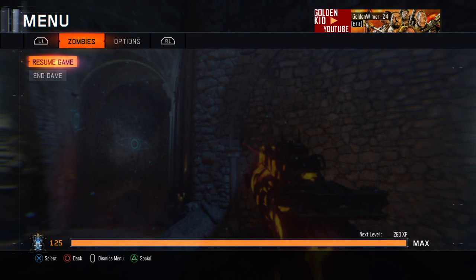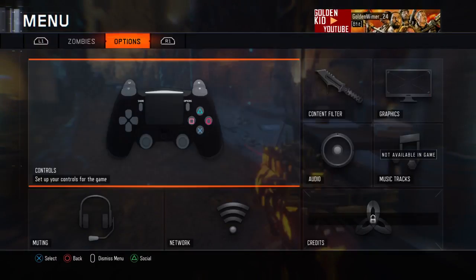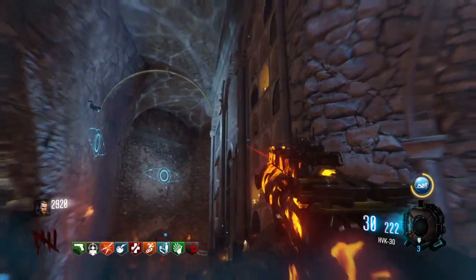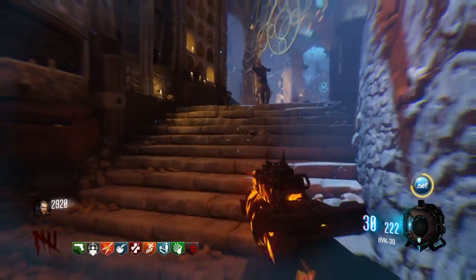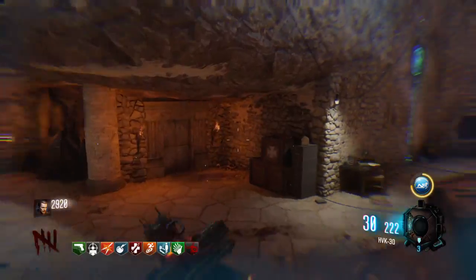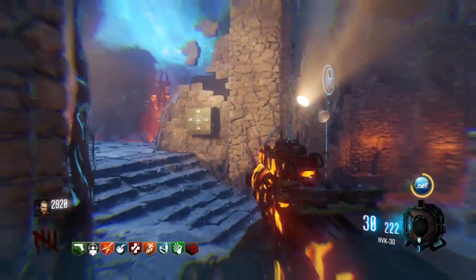Hey, what's going on guys, it's Nick here. This is a tutorial on how to get the Tommy gun in Revelations. First, you need to start off by turning on the anti-gravity here in DE. Then you need to jump while running — there's this pink piece of chalk right here. You just jump up and press square, and you'll hear a little noise indicating that you picked it up.